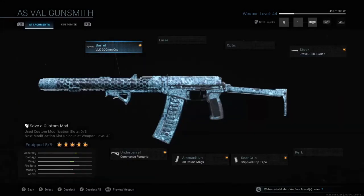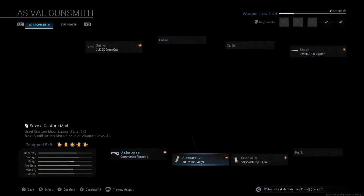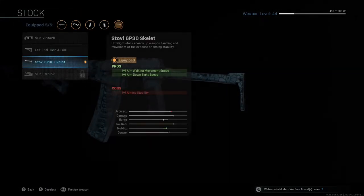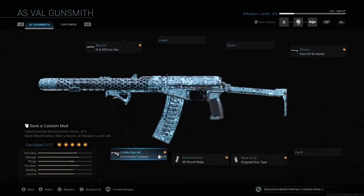I also have the VLK 20mm OSA for more damage, range, and velocity. I have the Commando Foregrip for better recoil control and aiming stability. I have the 30 round mags, the Stippled Grip Tape, and Aim Walking Movement Speed and Aim Down Sight Speed with the Stovl 6P30 Skeleton Stock.